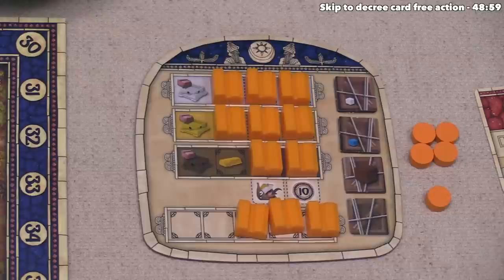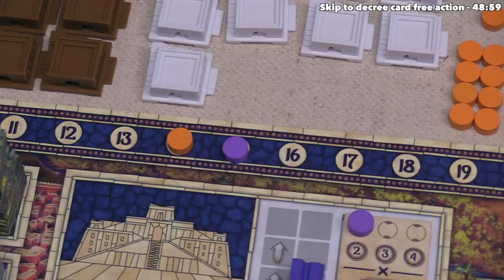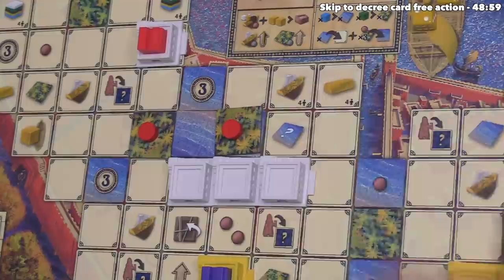The white project tiles go back to the supply and are replaced by three white buildings. The orange player must put a house down from their white row, uncovering a symbol that gives them one gold. Since orange is placing a house, they gain two more victory points from their ship tile benefit. They can place this house onto any of those spots.